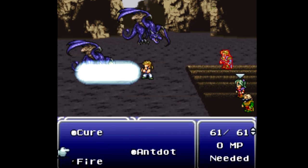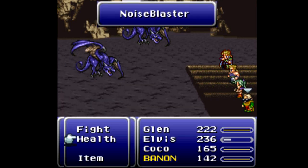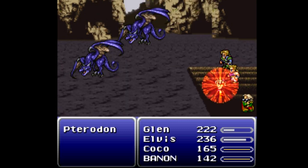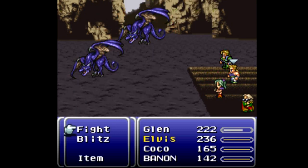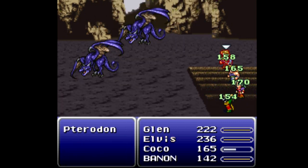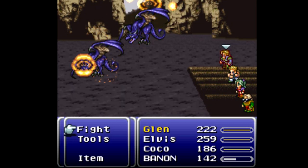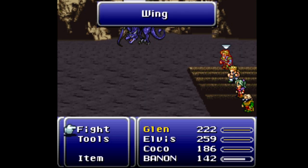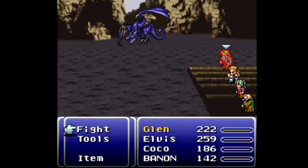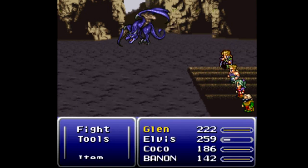I should start probably using some magic here. You can use Health on everybody — go ahead and do that. Noise Blaster will confuse my enemies, and I don't believe magic will change that. I do have a bit of trouble using this other blitz for whatever reason. There we go — Suplex! You can't suplex something in the air, I guess.